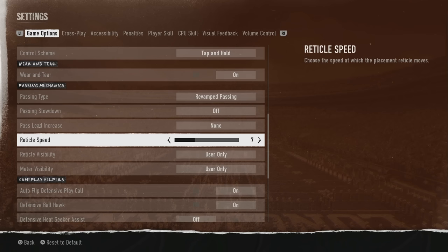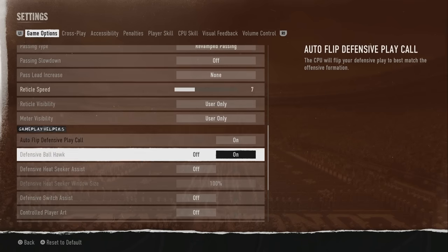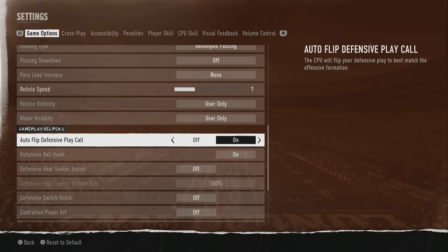Reticle speed is set to seven — I don't personally mess with that, but you can adjust it. It just controls the speed at which the placement reticle moves. Reticle visibility is set to User Only, which doesn't really affect anything.